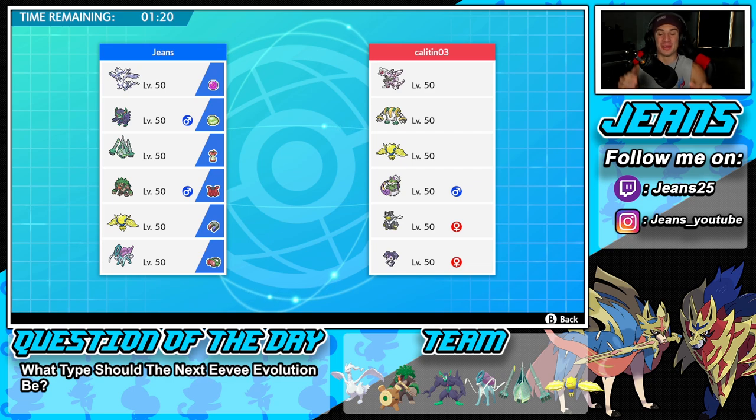Seeing some cool teams today. Battle number two: we're up against a Palkia team alongside Regigigas, Regileki, Tornadus, Urshifu, and Indeedy. Love seeing the Palkia and Regigigas — really cool Pokemon. Question of the day: what type of Eevee evolution would you like to see next? I would love a Steel-type Eevee — I think that could be pretty dope. Let me know in the comments.